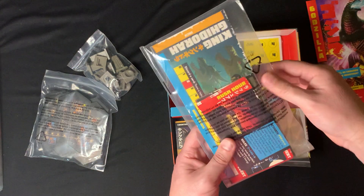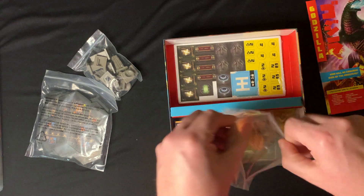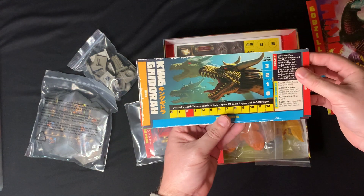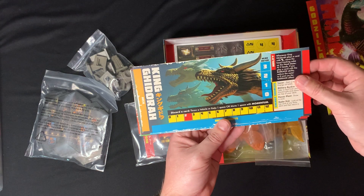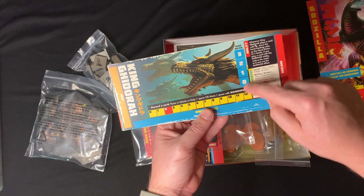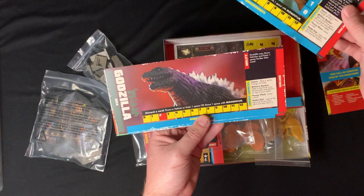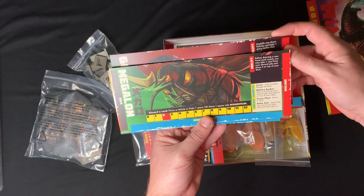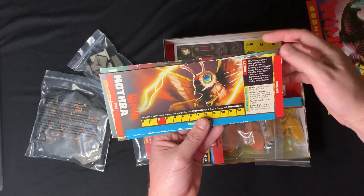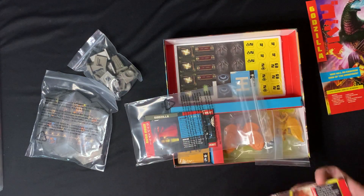Looks like we have player boards. Each one has the monster's name, their abilities, and energy sources. This one's got a health meter. We've got boards for Godzilla, Megalon, and Mothra.